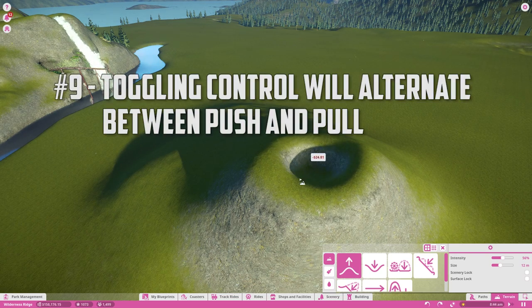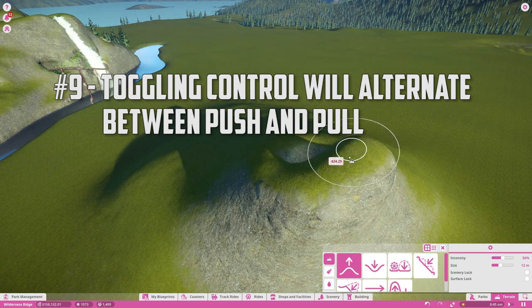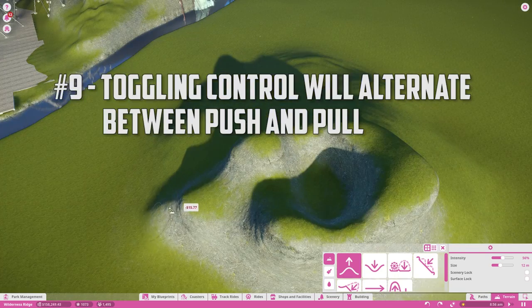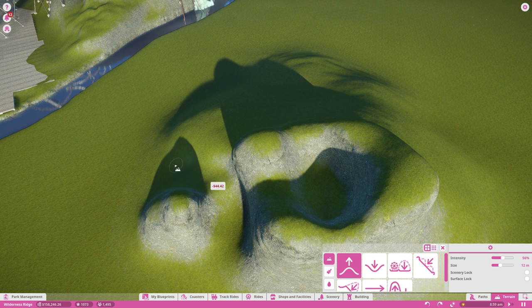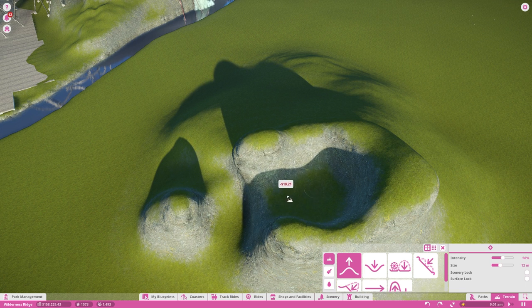Instead of actually clicking the button every time you want to change between push and pull when landscaping, you can simply hold down control for the opposite of whichever you have selected, and it will switch back to normal when you let go.